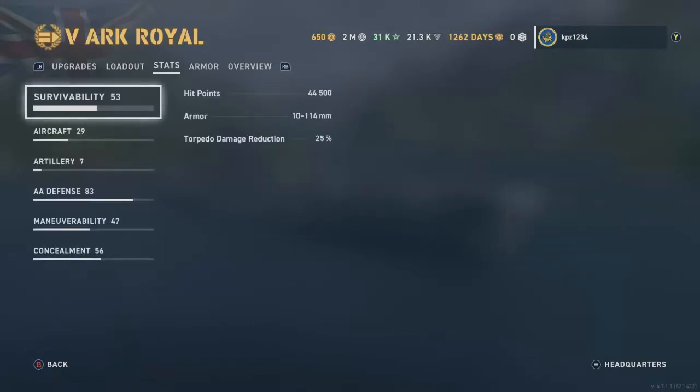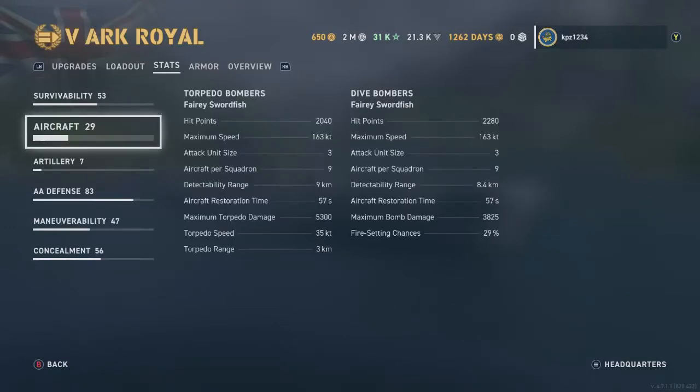44,500 hit points and a 25% torpedo damage reduction with our build. Both sets of planes are Fairy Swordfish. The torpedo bombers have max damage 5,300 with 35-knot speed and a range of 3 kilometers. The dive bombers are where it's at — these have a max damage of 3,825 per bomblet and a 29% fire chance. We had no problem getting hits and setting fires in the Ark Royal.